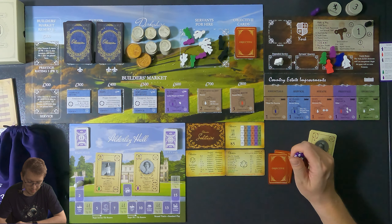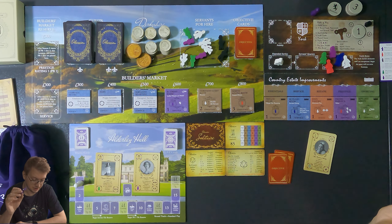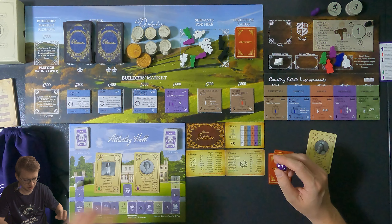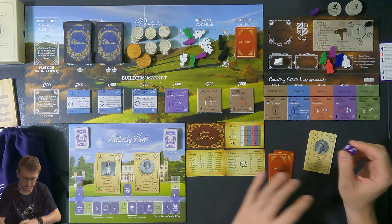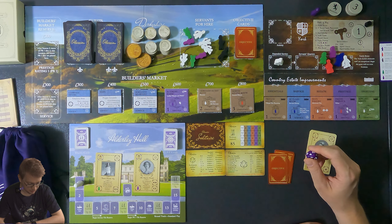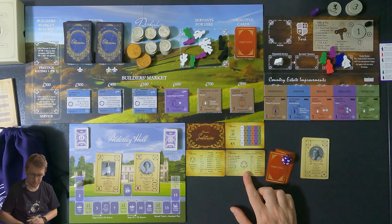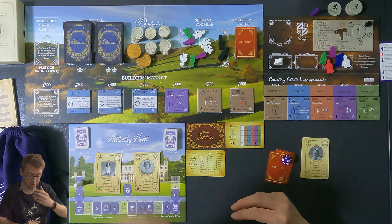Every turn I'll roll a d20 to see what the AI does. It also affects monuments — if I roll five to seven, the AI purchases position two, or buys the monument if one is there. A natural 20 refreshes the market. If it rolls 16 to 19, no purchase, and the next roll gets minus five to increase the chance they purchase. There's also a dynamic AI card from the Upstairs Downstairs expansion, but I'll skip that for now.